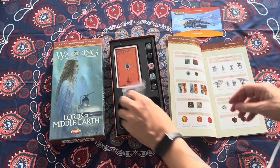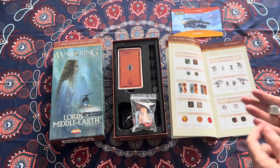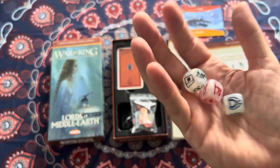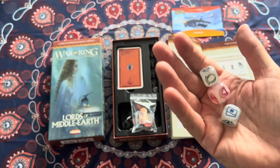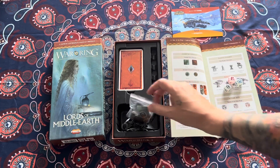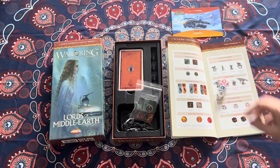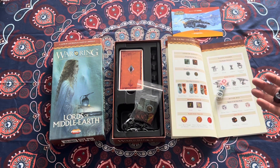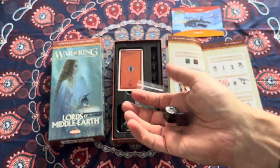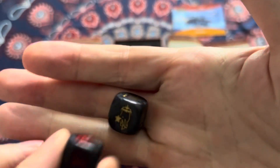What I always like are the dice. We've got Elven dice — Gandalf, Galadriel, and Elrond each have their own die now, which is fantastic. These dice are collectively called the Keepers of the Elven Rings dice. We also have the Lesser Minions dice. And we will also have the Gothmog and Balrog dice — the Balrog die is in red.